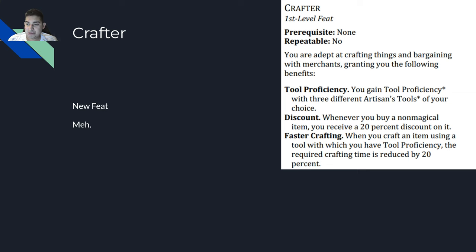Whenever you buy a non-magical item you receive a 20% discount on it. This is very situationally useful. The only possible thing is plate armor being 20% cheaper, which is nice. There's not a lot of items that cost that much and most of them are magical so you don't get a discount. Faster crafting: when you craft an item using a tool with which you have proficiency, the required crafting time is reduced by 20%. We don't have the full crafting rules yet, so this feat is new from One DND and it's just meh.